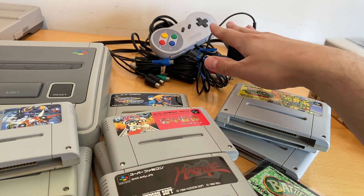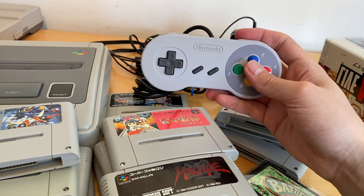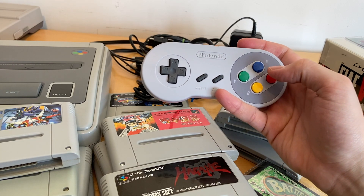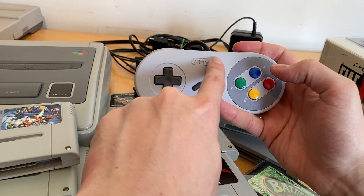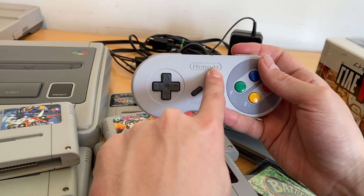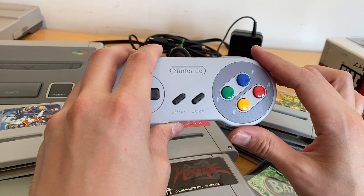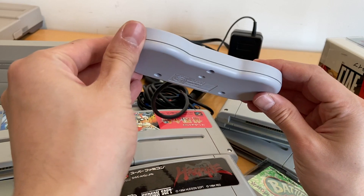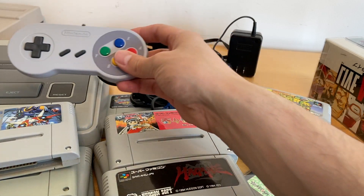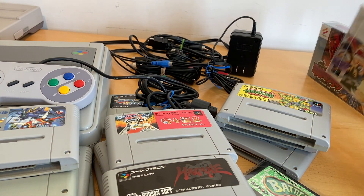And then there are some cords back there. The special thing about this controller is that this is the Famicom Mini release of the Super Famicom gamepad. I know this because it has the Nintendo symbol here, which is a characteristic of the Super Nintendo. However, you can see from the Super Famicom colored buttons that this was the Super Famicom version. This is actually what I use when I play Super Famicom games — it's a cool little piece of 90s memorabilia.